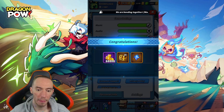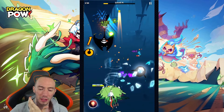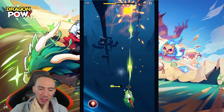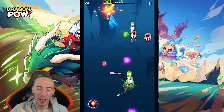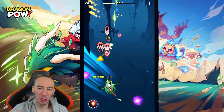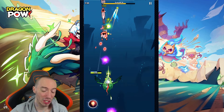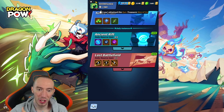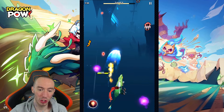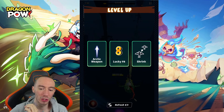We went ahead, entered someone's code, and got a bunch of free rewards. Now I want to go over some beginner tips and strategies to help you progress the fastest. The first thing you want to do as a new player is try and get through the campaign stages or story levels as fast as possible, because that's what's going to progress your account and unlock a lot of new features. You're not gonna have rifts or ancient rifts as a new player — just get through the first couple chapters of the story mission and then a lot of things start to unlock. Prioritize the story first.